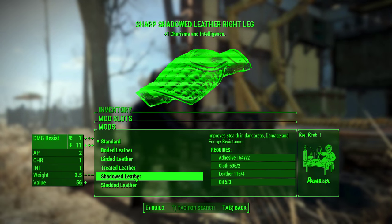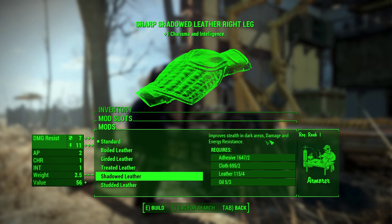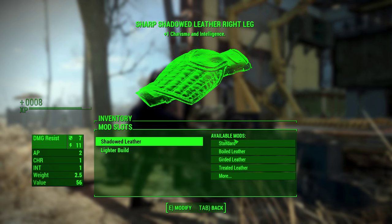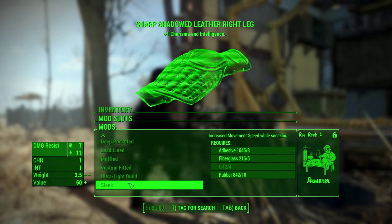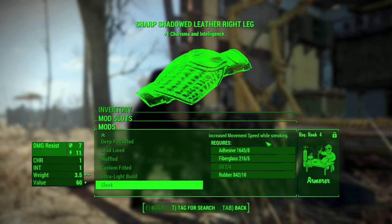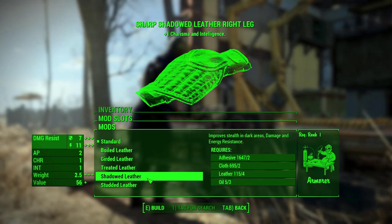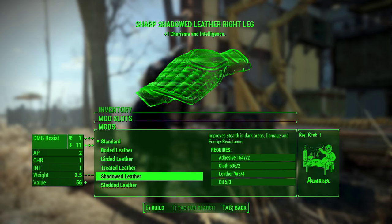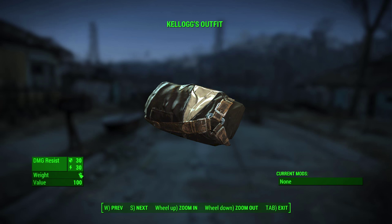For armor, the lighter it is the better your sneaking ability. With the Armorer level 1 perk you can modify armor with the Shadowed mod, which improves stealth in dark areas, and the Lighter mod to reduce weight. The Sleek mod improves sneak-mode movement speed but requires Armorer level 4, which isn't worth investing in until late game. Overall, choose only light armor — leather armor or light metal armor. Great options include quest-related outfits like Kellogg's outfit, which offers a lot of protection but only weighs 2, or the Minutemen General Uniform, which weighs 5 but has 45 damage and 80 energy resistance plus +1 Charisma.